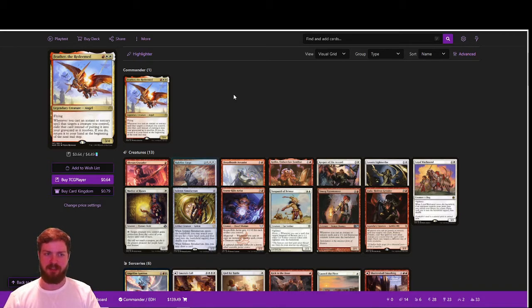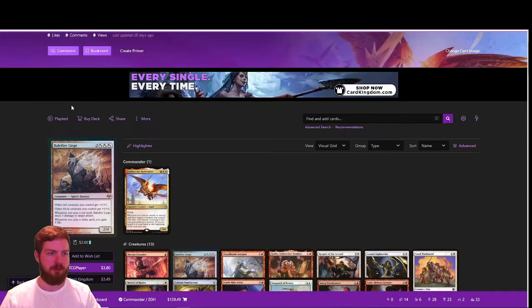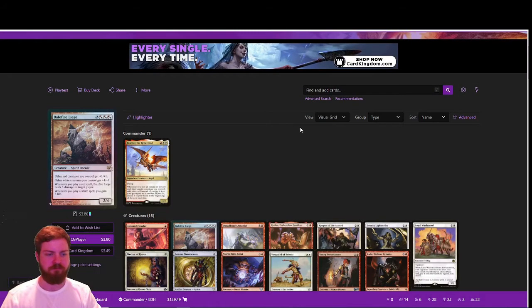If you do, return it to your hand at the beginning of the next end step. Generally, Feather is played as a Voltron-style commander utilizing cantripping instants and sorceries to pump Feather up, draw cards, and beat face. That's how we'll approach the Skirmish version, but as we move up in power level, we'll focus less on Voltron and more on utility and combo finishes — taking all opponents out at once rather than one at a time.